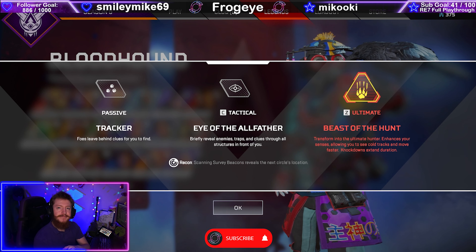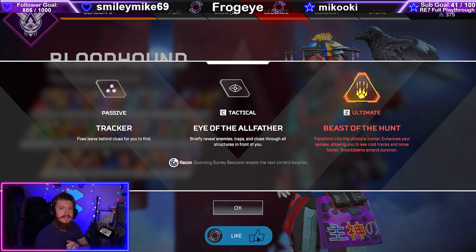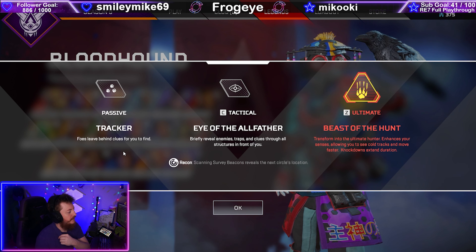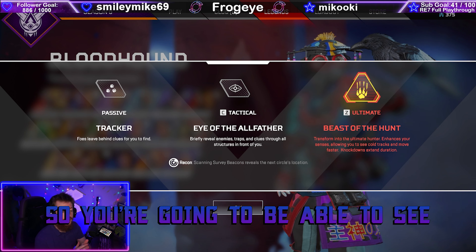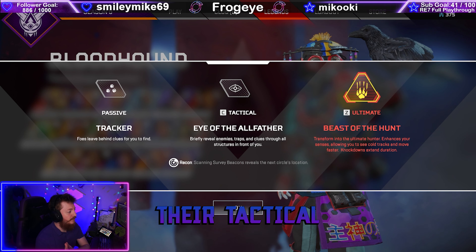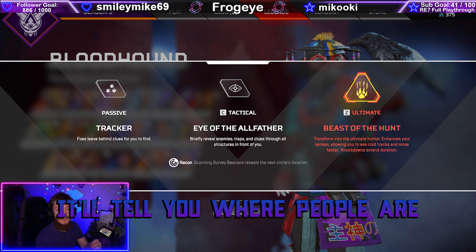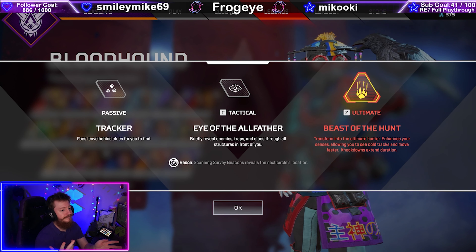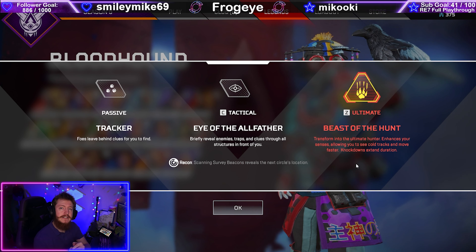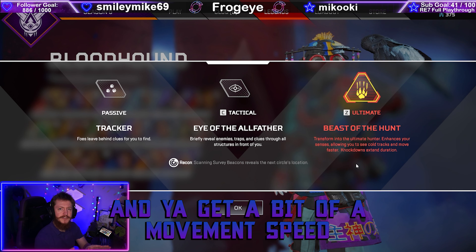What we're going to be doing today is discussing and going through Bloodhound's abilities. Bloodhound's passive is Tracker, so you're going to be able to see footsteps and where people are. Their tactical is Eye of the Allfather - press the button, it will scan and tell you where people are and how many. Their ultimate is Beast of the Hunt: everything goes black and white except enemies, who go red, and you get a movement speed boost.